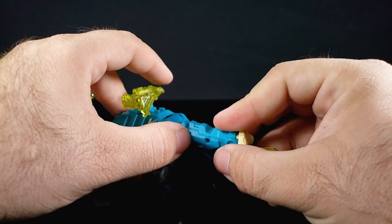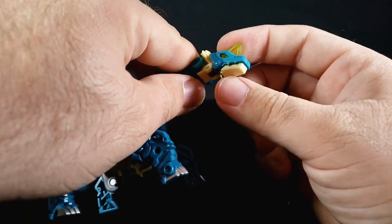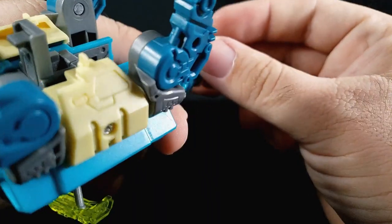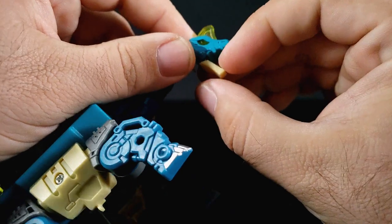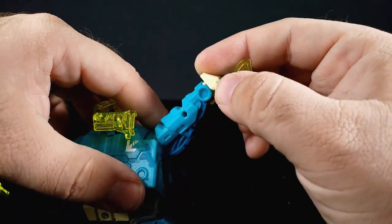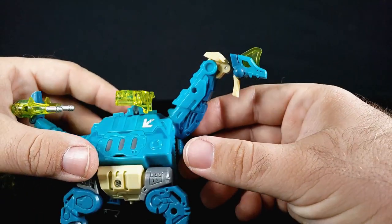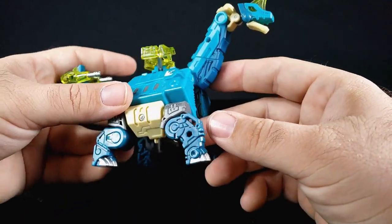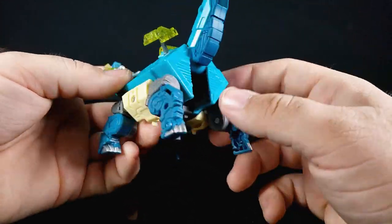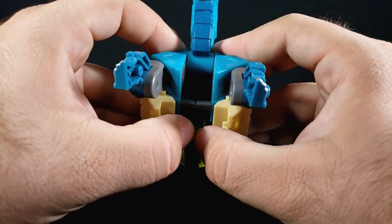You can bring the neck down low, and you can open the mouth — you just gotta get a finger in there. He has translucent eyes, which is kind of cool because it uses his crest as the light piping, which is interesting. The legs are kind of meh, but he does have little secret hidden weapons.